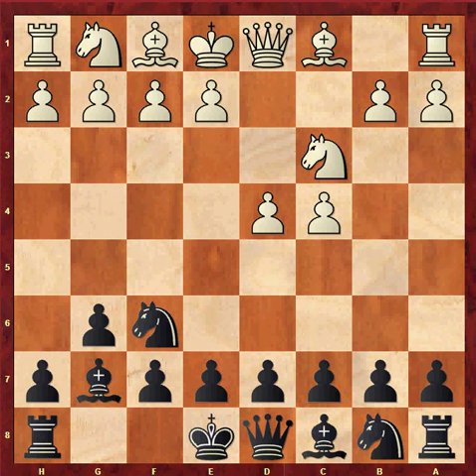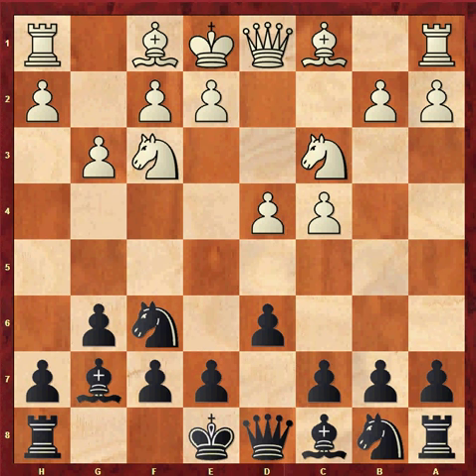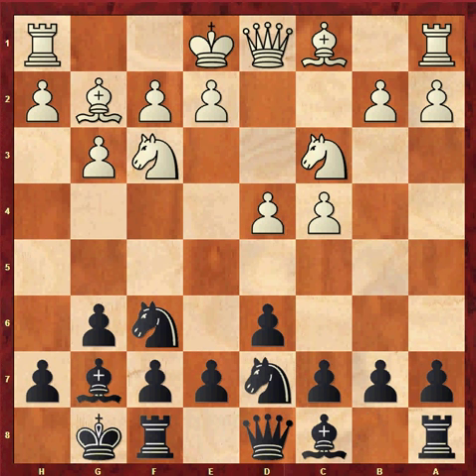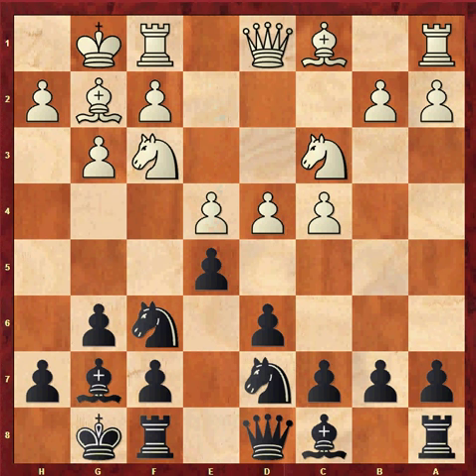Knight c3, bishop g7. Now, instead of shattering the kingside bishop with knight f3, d6, g3 is an alternative. Play is balanced after castles, bishop g2, knight bd7, castles, e5, e4, c6, h3, queen a5.